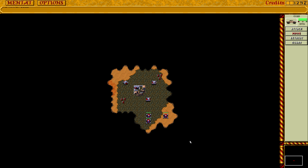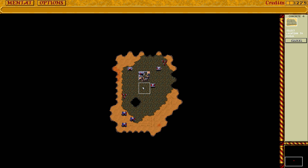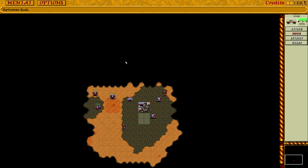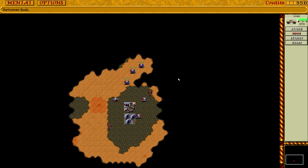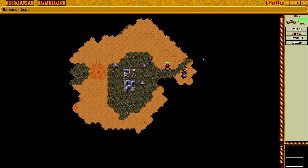Oh, how very generous. Let's get some concrete. We've got some spice here, which is always good to have right next to your base, because that just accelerates your initial build up. That is actually quite nice because later on it doesn't really matter all that much when you have carry-alls and stuff, but it's very nice to have it at the start.